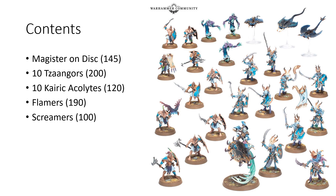Let's talk about what you're getting in the new Vanguard box. First off, the hero: you're getting the Magister on Disc of Tzeentch. He's a flying wizard with great mobility at 16 inches, and it seems like he'll likely be a solid utility caster. That mobility is quite powerful, which is true of a lot of units in Tzeentch. Currently, he has the Bolt of Change spell, which I kind of hope they keep because it's very fun and iconic for Tzeentch.